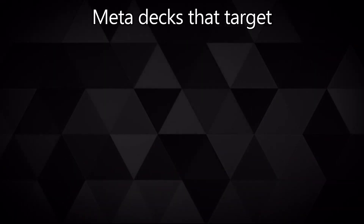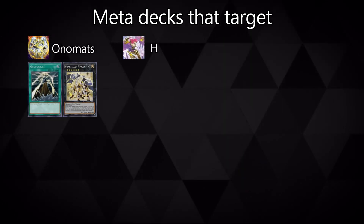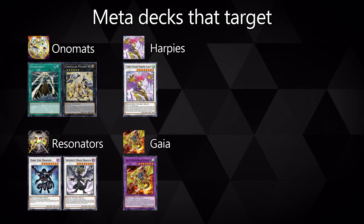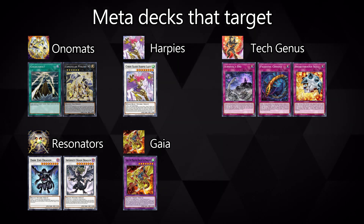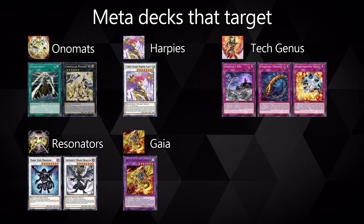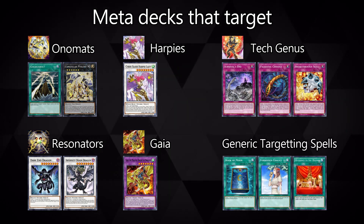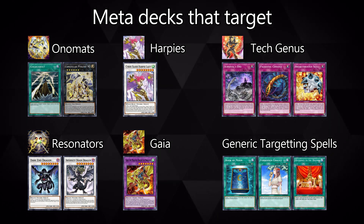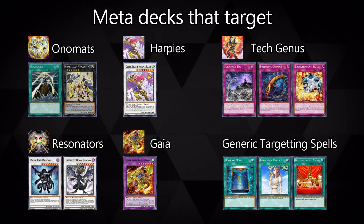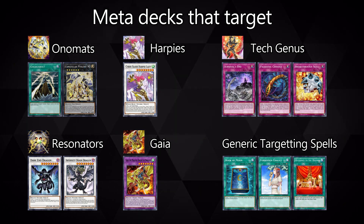Looking at the meta coming into the KC Cup, we'll find that Onomat, Harpies, Resonators, Gaia, and the newer Survival Zen TG builds all rely on some form of targeting removal. Especially against Harpies, because they rely hugely on Cyber Slash to remove a lot of their threats, along with targeting spells like Book of Moon, Chalice, and stuff like that. Mud Dragon is pretty much an auto win against Harpies. Onomat will definitely be rampant at KC Cup, and Mud Dragon helps against M7 and Gagaga Bolt — Crystrons can survive two of their turns long enough to slap back afterwards.